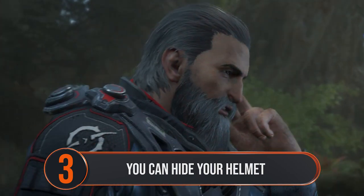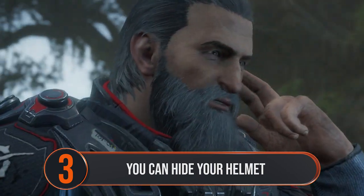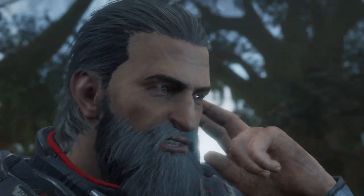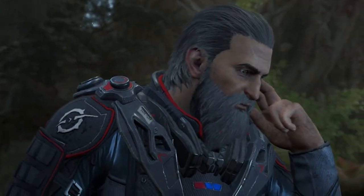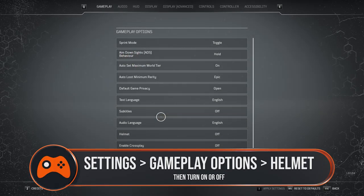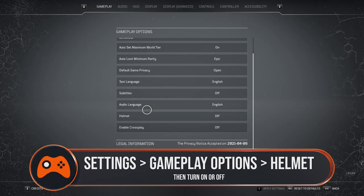So your character doesn't go to waste, you can hide your character's equipped helmet. Thankfully that doesn't remove any of the associated mods, armour or anomaly power boosts that come with it — it's just the visual effects that are removed, leaving that beautiful Outrider face uncovered. To do this go to Settings, Options, Gameplay Options and Helmet. Here you'll be able to toggle the visibility of your helmet between on and off, once you know where the setting is hidden.